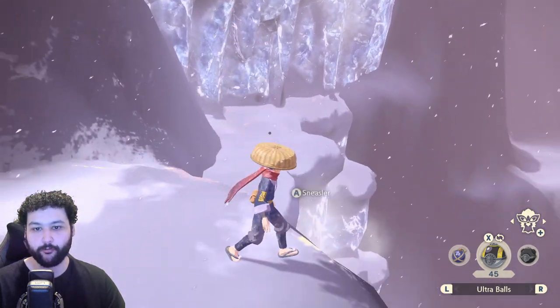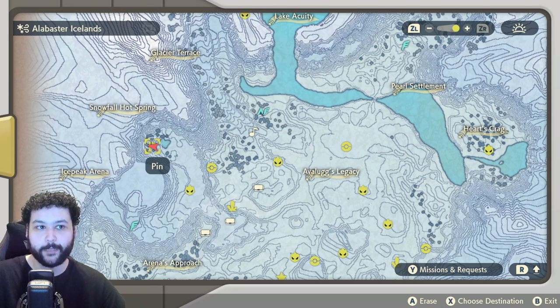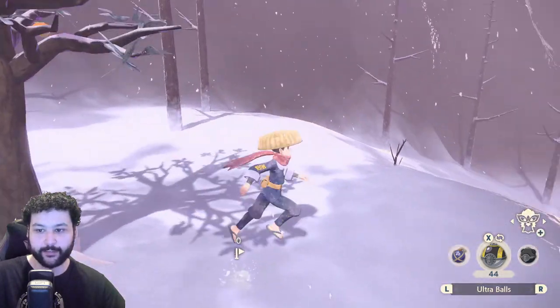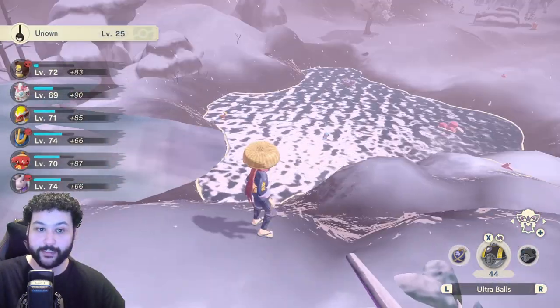Over at the Icebound Falls we can find Unown Y — right at the base of the falls you'll see it just hanging out on the frozen waterfall area. The last Unown in the Alabaster Icelands is at the Snowfall Hot Spring. Looking up at the tree you can see the Unown exclamation point just hanging from the top of the tree right behind the waterfall. This is also where you can get a Riolu.